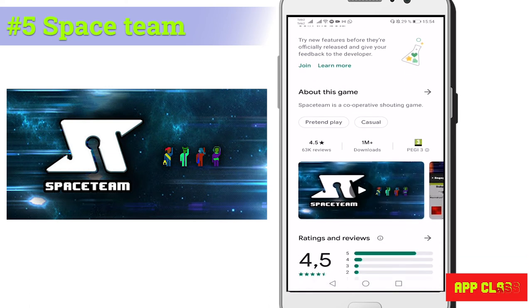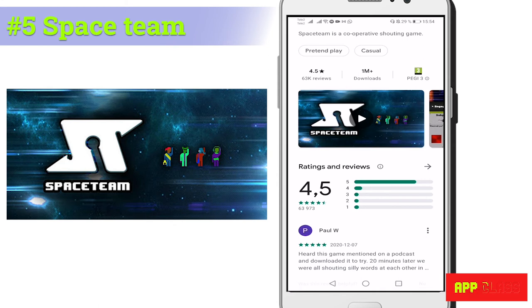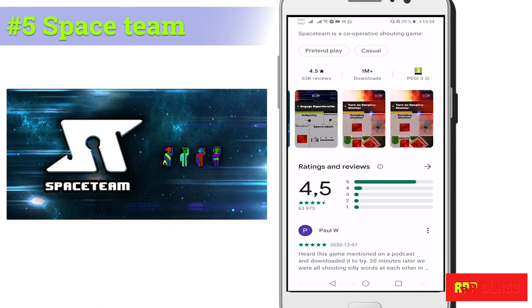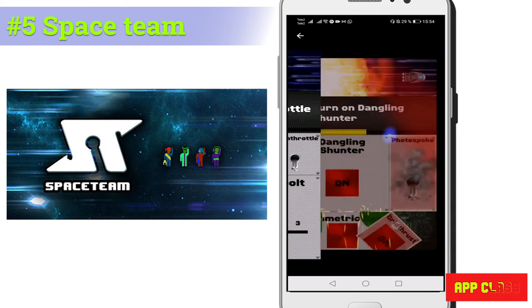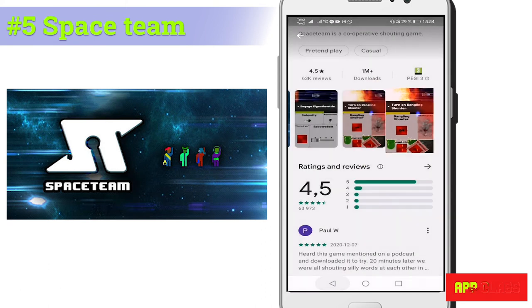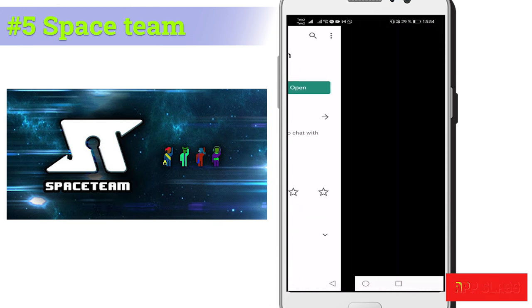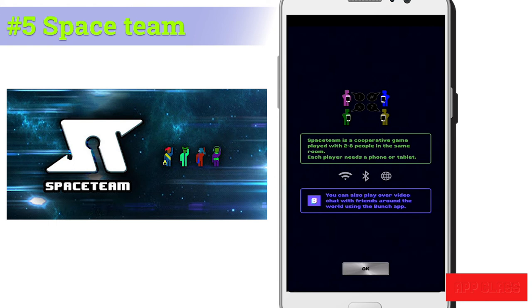Number five: Space Team. It's easy to set up and use. It's a cooperative shouting game — if you're playing online, the shouting part can also be enabled via other apps. The players have different control panels of a spaceship and need to do the right task based on instructions shouted by different team members. There is a time limit to complete the task, and after each stage the panel will change to new ones.